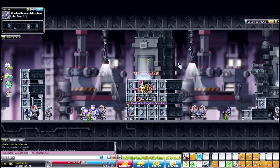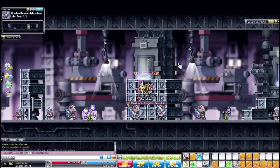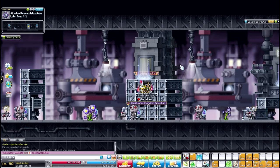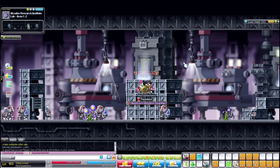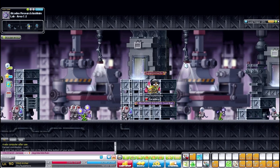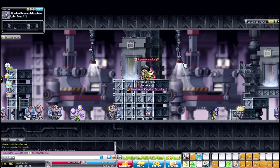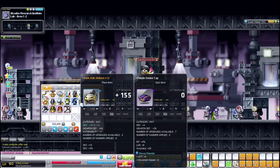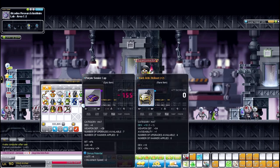Hello ladies, gentlemen, and the unknown species — welcome back to another MapleStory video. The Cygnus Knight revamp finally came out, I think on the fifth or the fourth. Today's the sixth anyway. I did play it yesterday but didn't make a video. I did get a new hat so let me equip that since I'm level 90 now.